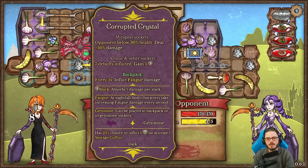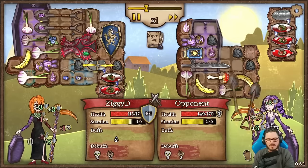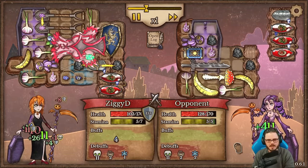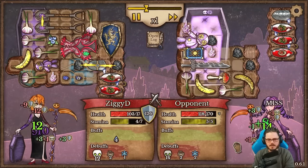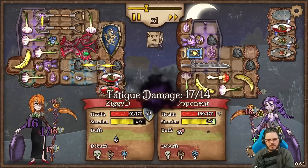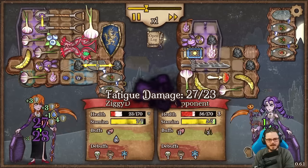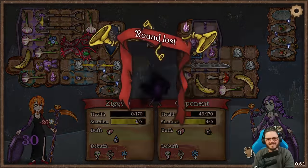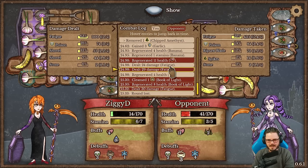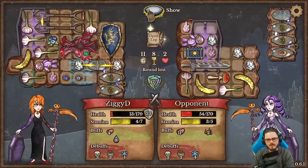Our opponent has two corrupted crystals and a full complement of double-belted potions — it's going to be a tough one. We have a lot more armor production though. There go their potions and they've still got another stack. I think we win it but — oh, did they have a little more fatigue at the end? 30 fatigue versus 24 from us — yeah, their fatigue was ramped up higher because of the extra crystal, and that just made all the difference.